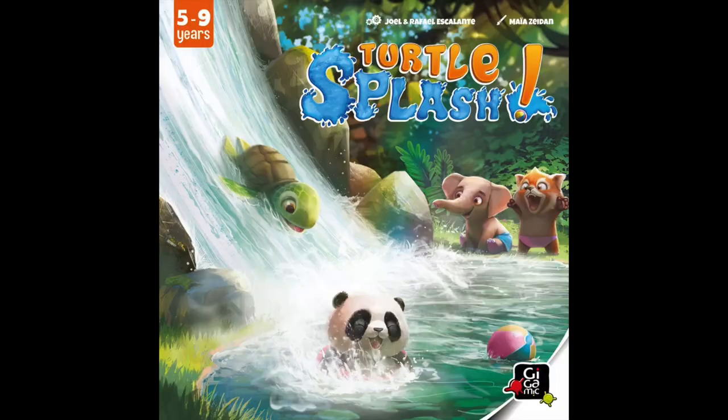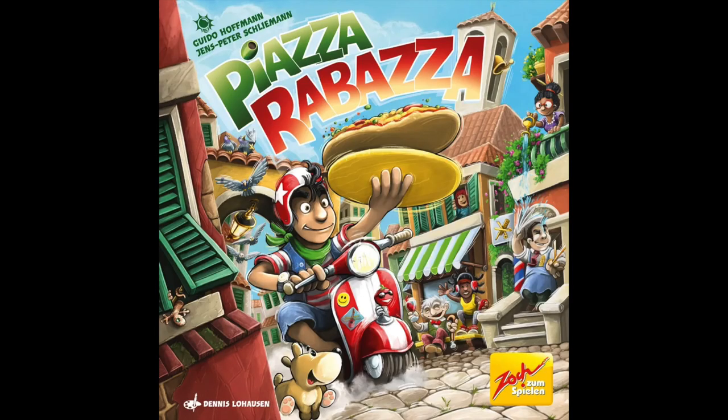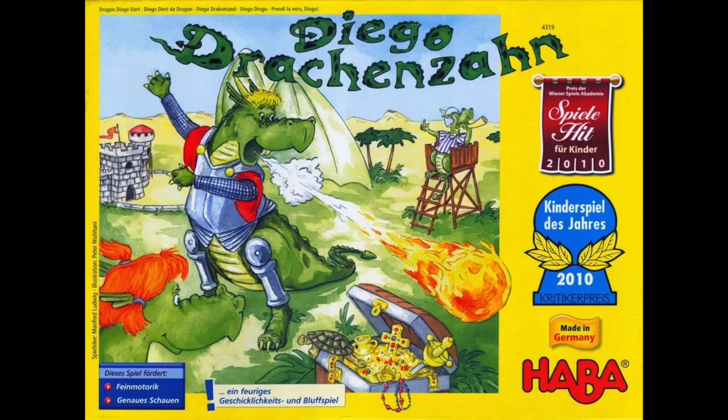Today I'm reviewing three dexterity games for children. Turtle Splash from Gigamic and Piazza Rabazza from Zoch are both new releases, while Diego Drakenzahn, or Diego Dragon Tooth in English, is an older game from Haba. I've only come across it recently and it bears comparison with the others, so I've bundled them together in this kids dexterity mega review. All three games are playable in under 30 minutes for two to four players, with an age range of five or six years and up, though some of this stuff is fun for adults too.